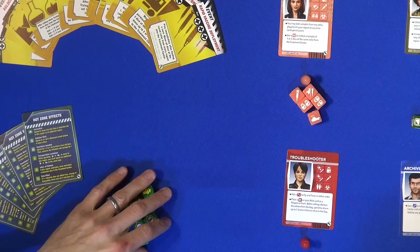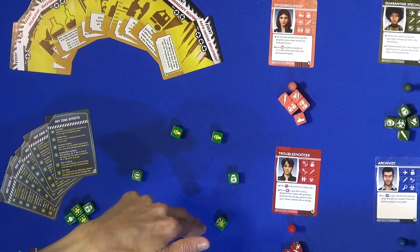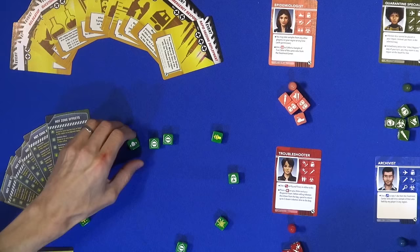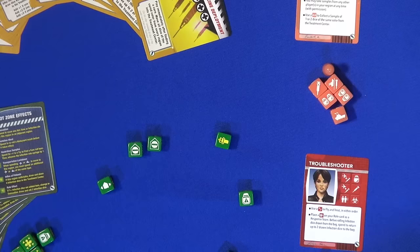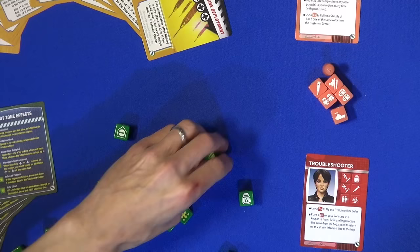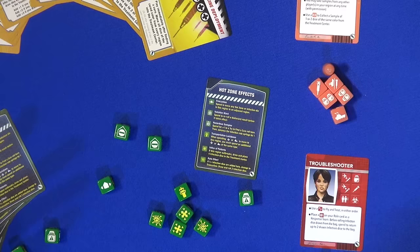The last challenge is the hot zone challenge, which adds up to 11 green hot zone dice with different effects. When you play, you put one of these on each segment of the infection ring, and every time there's an epidemic, you roll one and add it into a region. Some sides are good — like the white sides, which let you move a die to an adjacent region, or re-roll a biohazard — giving you some control over biohazard symbols if you plan appropriately. All effects are summarized on a handy hot zone effects card.